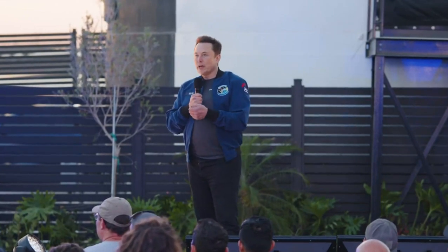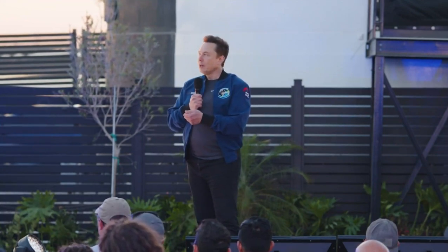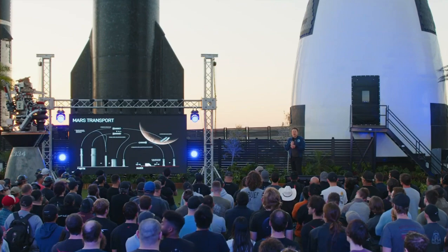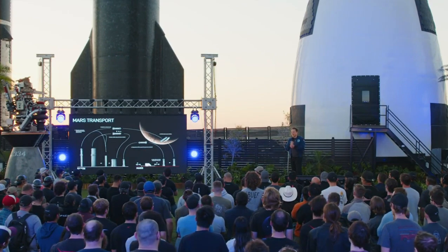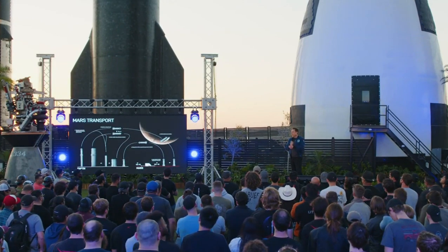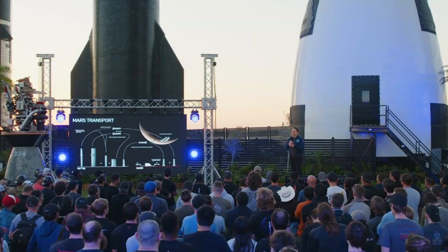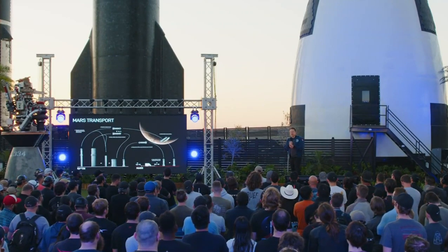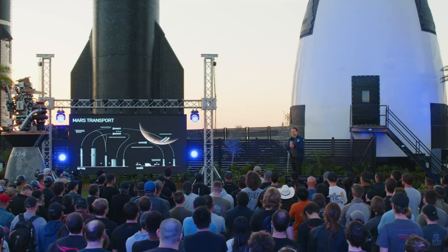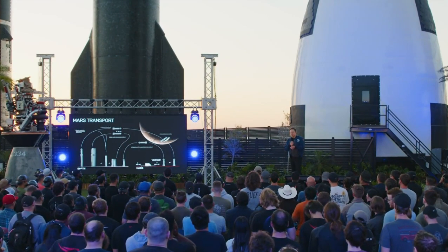On Mars, in the beginning, we would simply reuse the ship materials — most of the ships wouldn't come back — but then over time you'd want to bring the ships back so you could reuse them. For that, we would need to create methane (CH4) and oxygen (O2) on Mars, which you can do with H2O and CO2. The atmosphere is CO2 and there's plenty of water ice (H2O). The reason we chose a methane-oxygen system is because you can make methane and oxygen on Mars fairly easily — the ingredients are readily available.